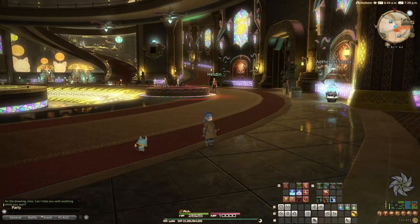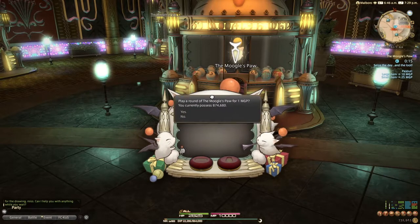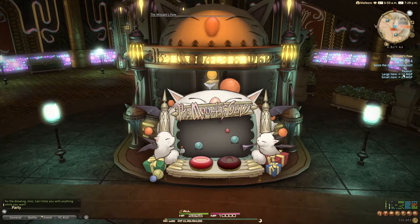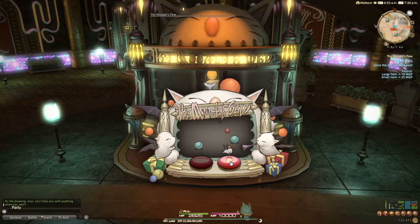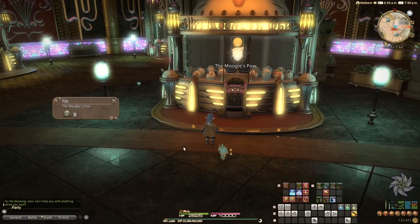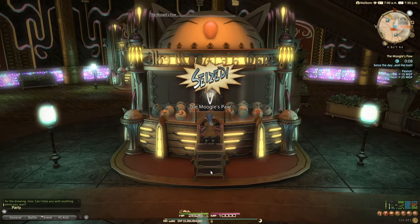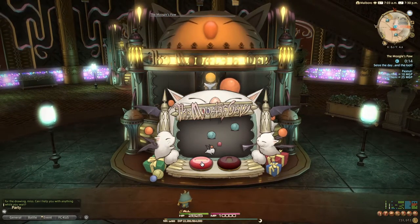Just over here we have the Moogle's Paw. Moogle's Paw is very straightforward — it is of course Moogle themed. We have the choice of playing for 1 MGP. The large item is worth 10 MGP and the small item is worth 25 MGP. We have a short period of time where one button moves the claw horizontally and the other moves it vertically. The placement of the small and large items is different every time. Once you get used to the timing of moving horizontally and vertically, it is fairly easy.